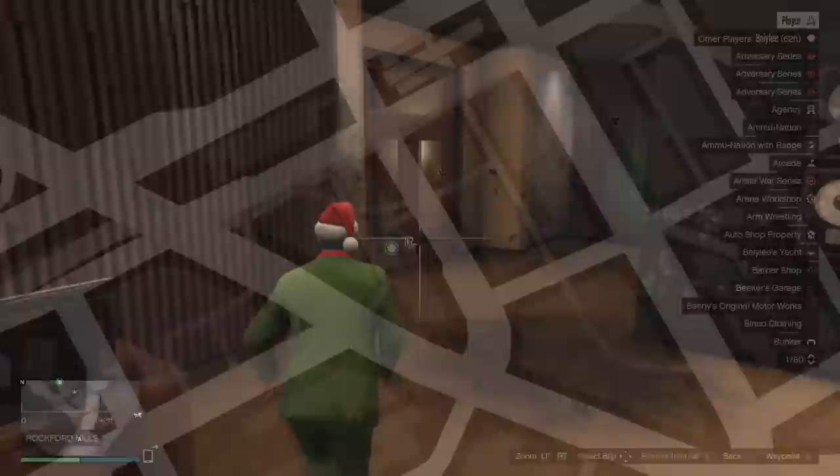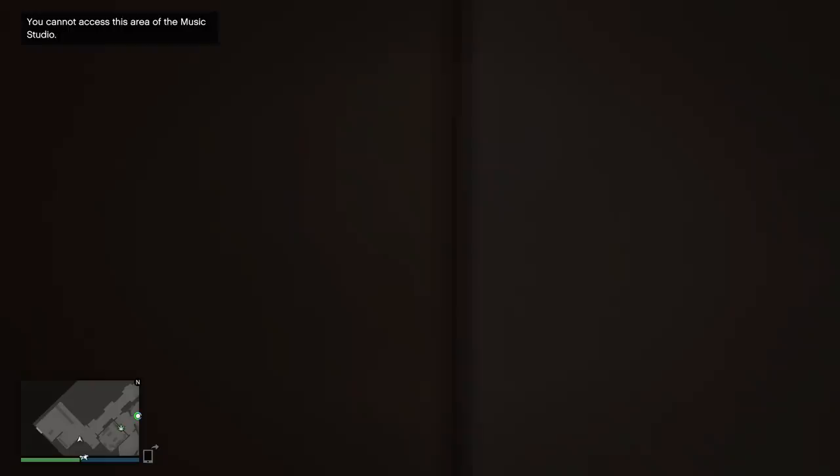This first glitch will allow you to use your weapons in Dr. Dre's recording studio. To do this, come to the studio and find this door in particular. You'll need to run into this door as fast as you can and try to get to the back of the room, as you will quickly come to realise the game will almost always force you to walk out.